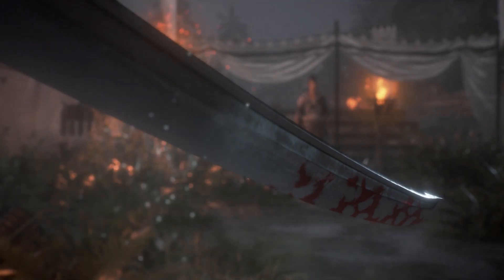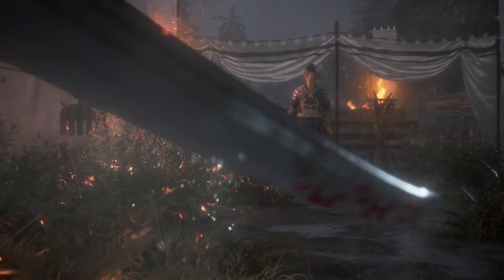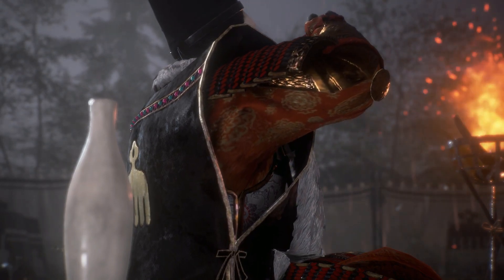Hi there, I'm Ben, and welcome to my boss tips video for Imigawa Yoshimoto from Nioh 2. This guy is found at the end of the main mission, the Hidden Monsters of Okehazama.